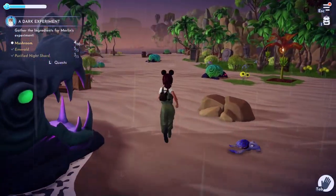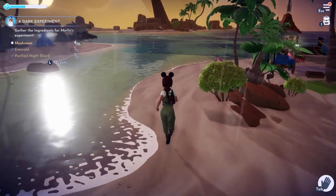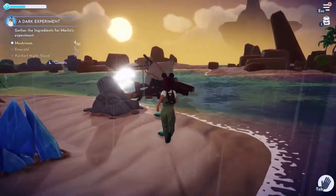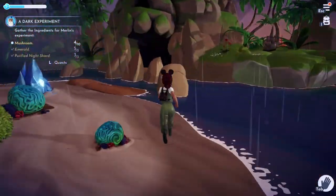There are smaller islands that you can access by walking along the shallow parts of the water. Note that you can only do this on the shallow parts and not everywhere else. The islands also have items to be collected and rocks to be broken.